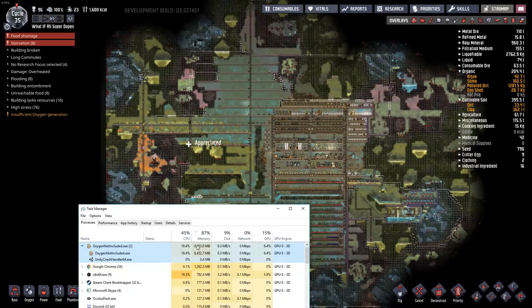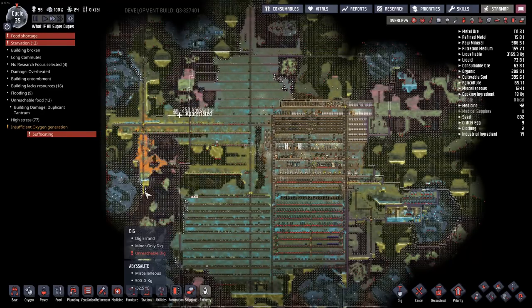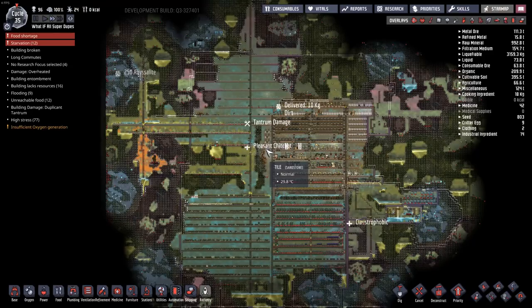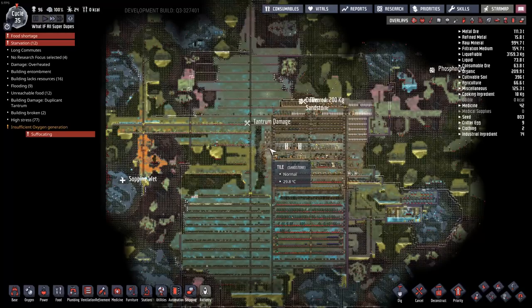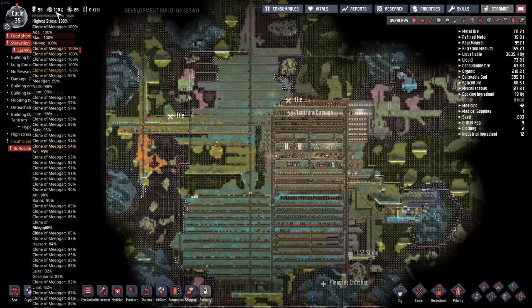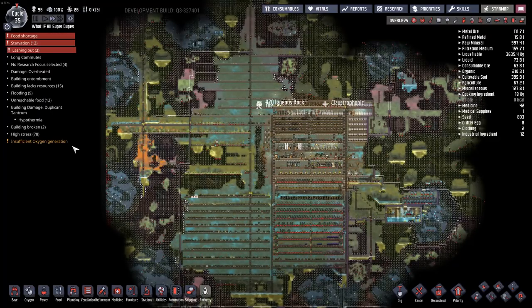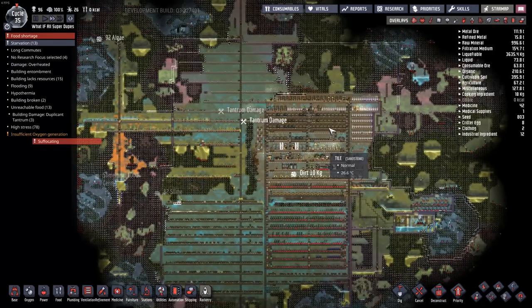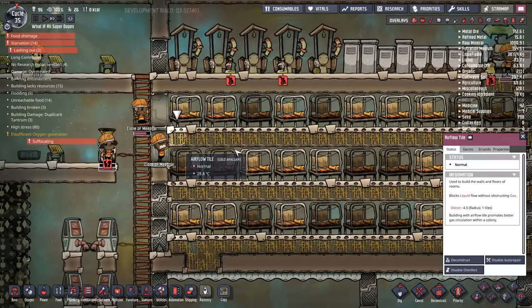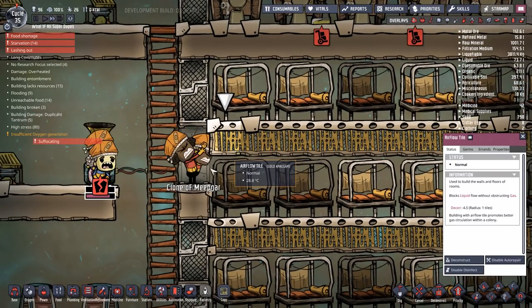It seems like most of the work is going on right up here and right down there, and a lot of duplicants are traveling from here to there - that's where we stored most of the material. The stress is kind of bad in the base. Everybody's at 100%. I've got a lot of people lashing out all of a sudden. This seems to be the most popular spot to beat up - this poor tile. I don't know what it ever did to anybody.